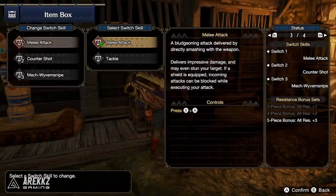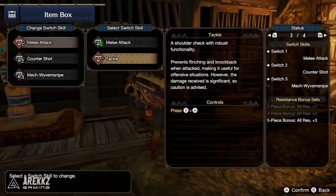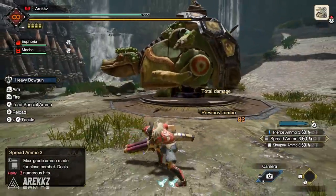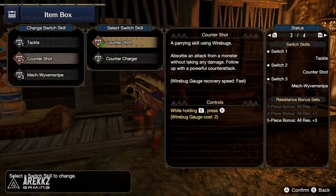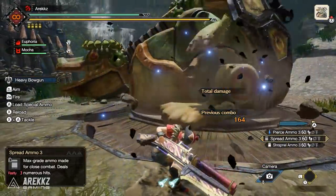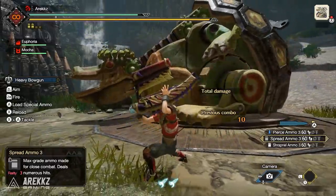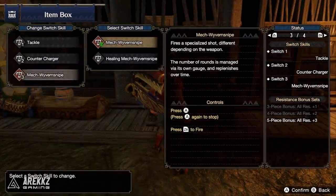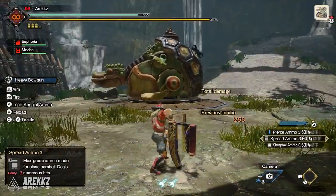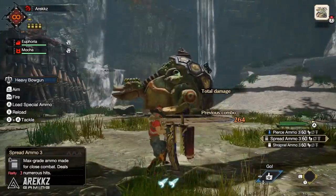For the Heavy Bowgun, by default in slot number one you have your Melee Attack on X plus A — not used that often for this weapon. Alternatively, you have the Tackle, which is basically the Greatsword Tackle — same behavior, lets you firm an attack and follow up from there. In your second slot, you either have Counter Shot — the parrying skill that lets you absorb an attack and fire out big damage — or Counter Charger, which absorbs an attack and then shortens the time needed to fire charged shots. Finally, in the last slot you either have Mech Wyvern Snipe or Wyvern Heart — your special ammo. You can swap to a slightly less damaging version that heals you in the process.